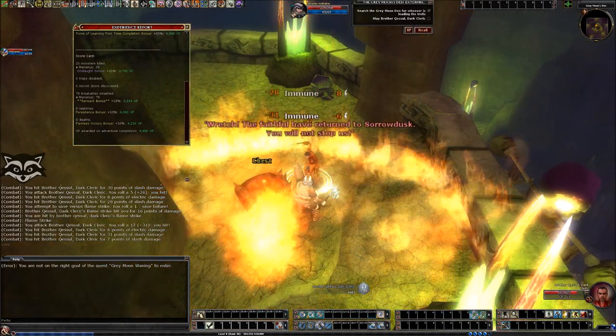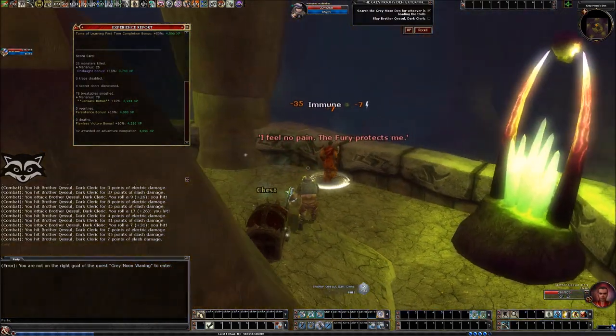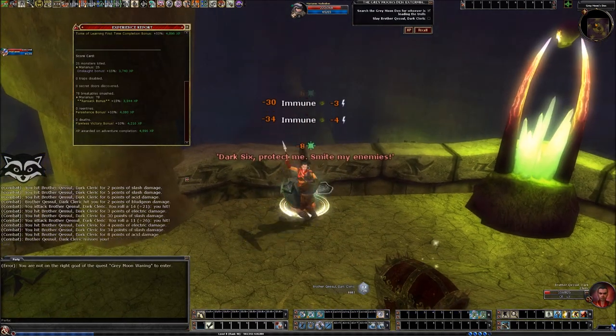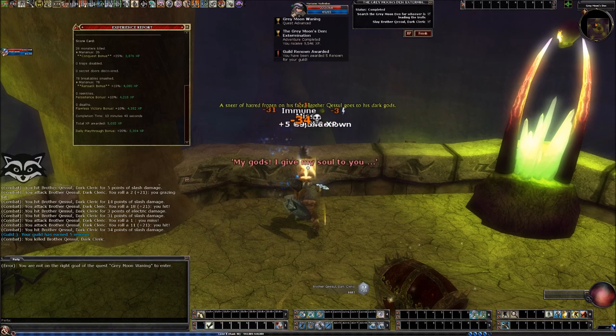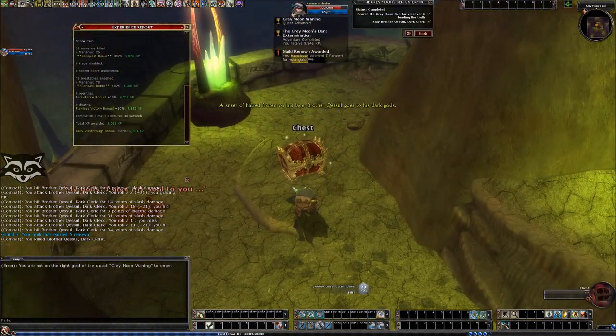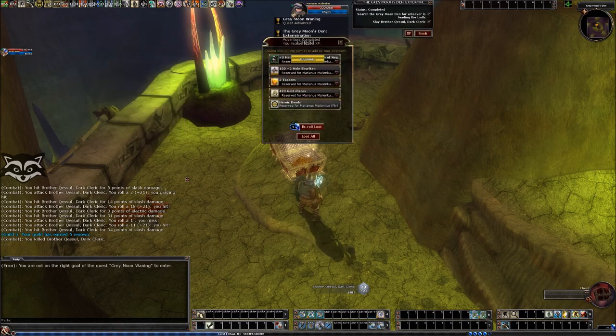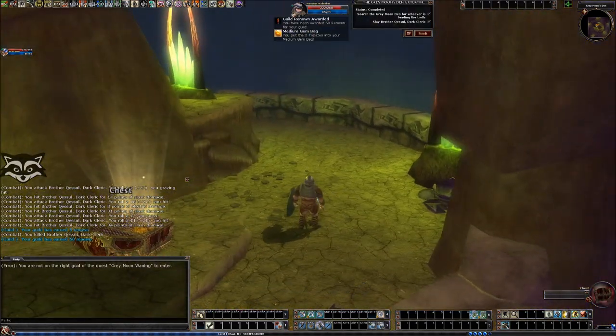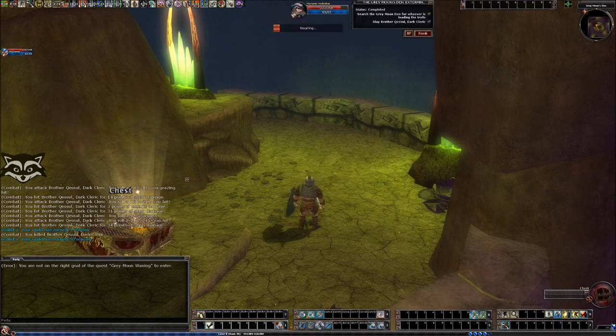Now I can kill the bad guy — he's immune to something and has 800 HP or so. You think you're powerful? You just think. That's your problem — you're not paid to think. And that's it. That was nicely almost 10k XP — not bad. I have to go back and talk to the guy, and the quest is finished.